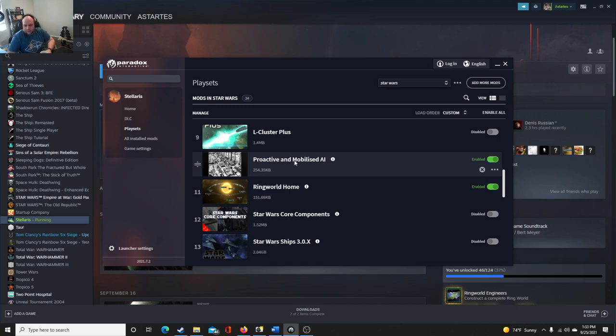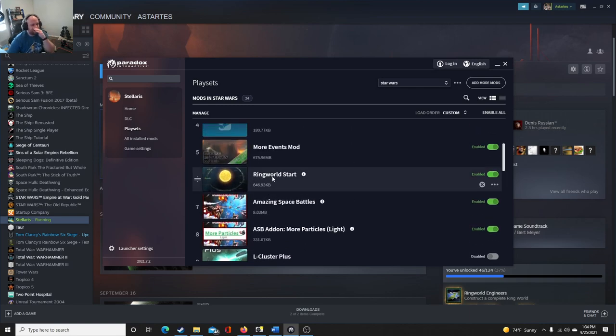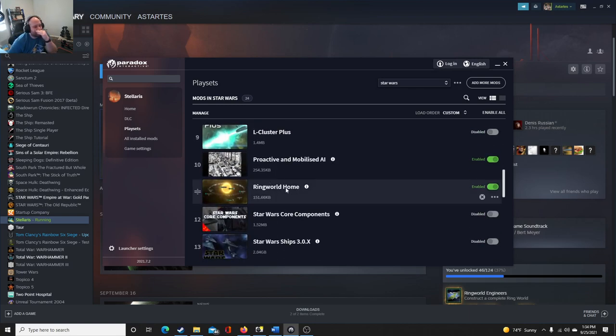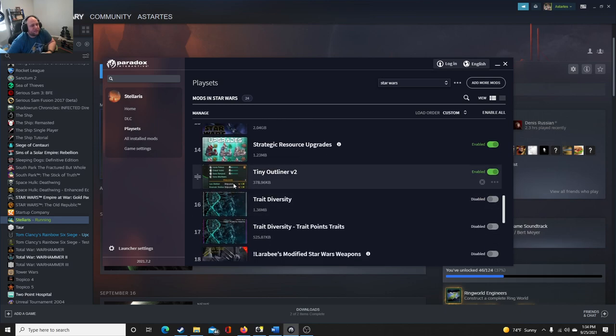Strategic resource upgrades — that's just so we can upgrade those and they don't take a lot of building slots. Tiny outlier just makes things smaller so I can see more things on the edge of the screen, so I can see more planets and whatnot.